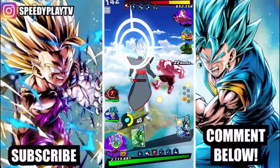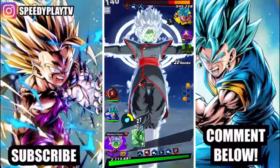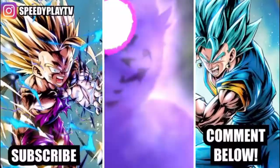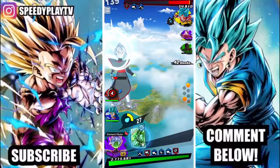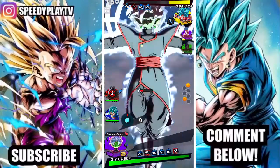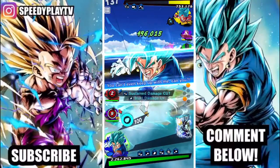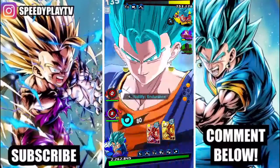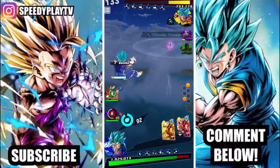Alright, Kaioken Goku, you're gonna get slaughtered by Merge Zamasu — a second year Dragon Ball Legends anniversary unit who now has a Zenkai — and he goes beast mode! He almost killed him, but this guy just healed up everything. All of our hard work, thrown away like garbage. Ultimate — and perfect vanish, jeez.